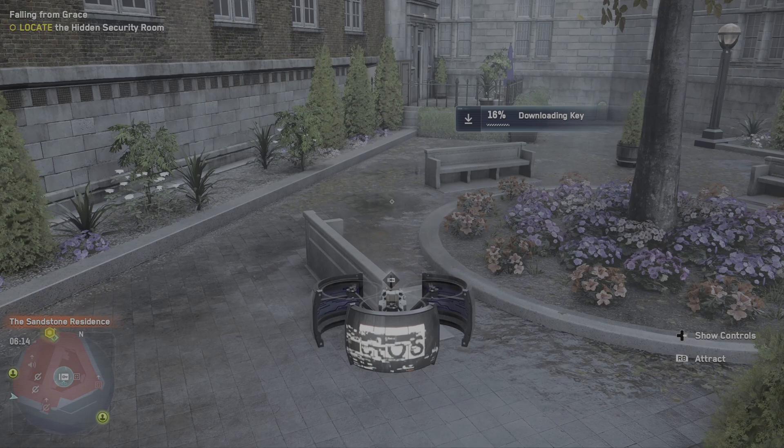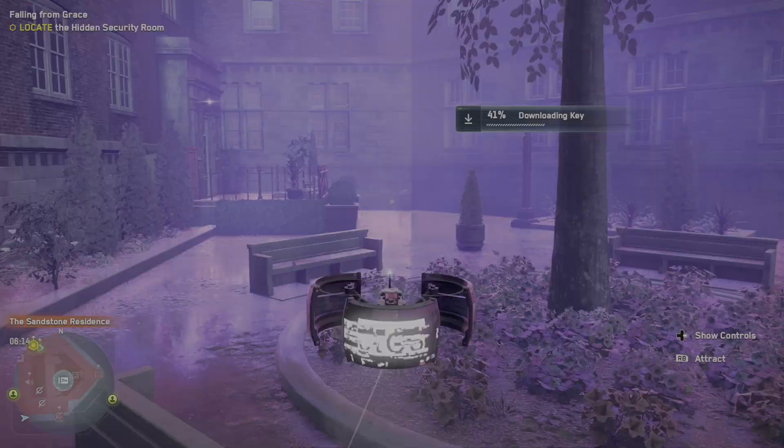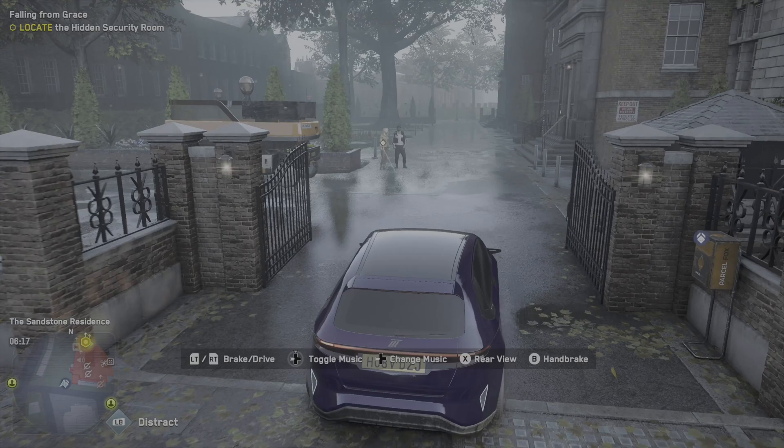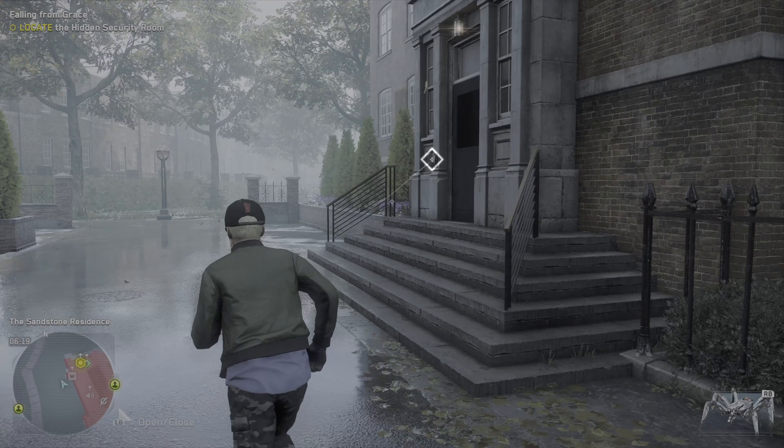We need to get a bit closer. That's a fairly easy keycard grab. Whoa, what the hell just happened? Right, we've now got a way in. Can't remember what those blue things mean — I think it's to tag people. Let's head on in.